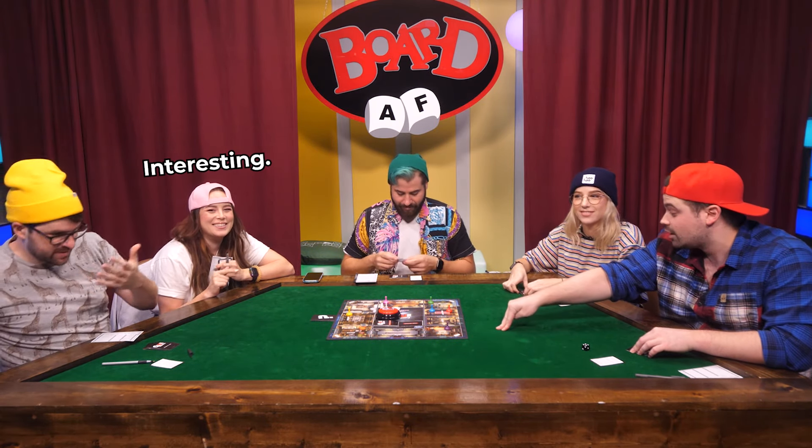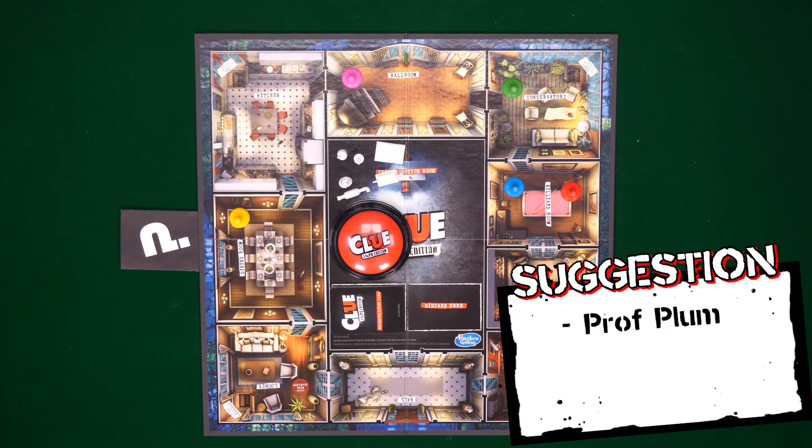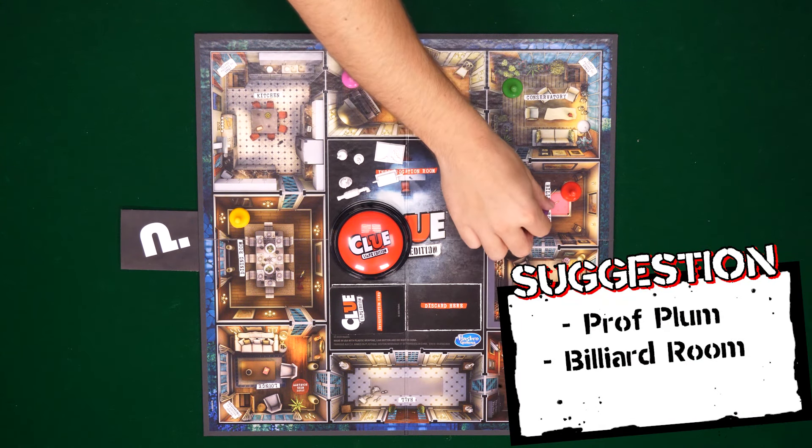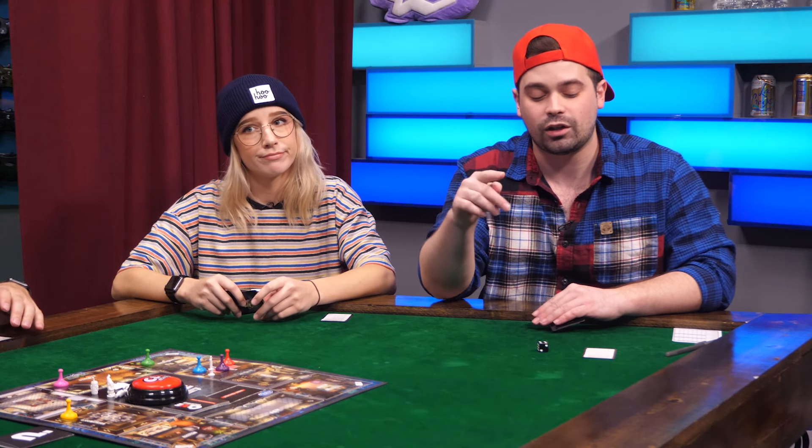My suggestion is that it was done by Mr. Plum in the billiard room with the candlestick. When you make a suggestion like that, you go around to the left and basically say, 'Hey Ian, do you have any of those evidence cards?' And if he has one, he secretly shows me and then it stops there.